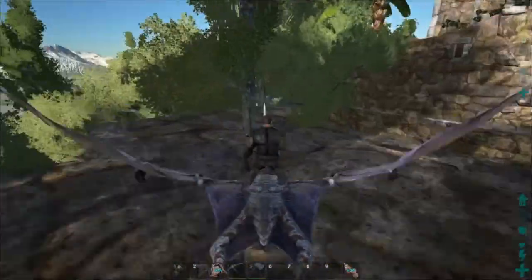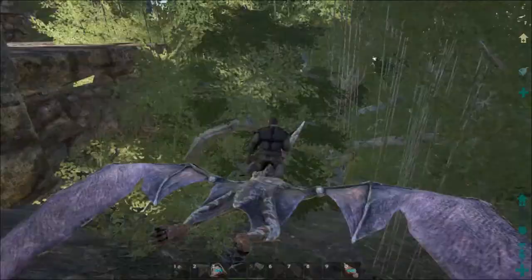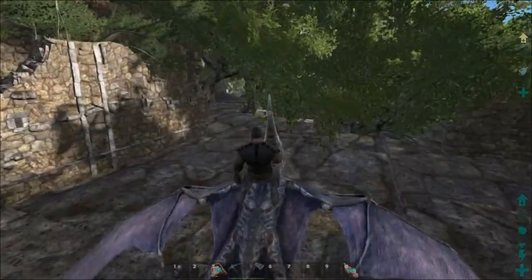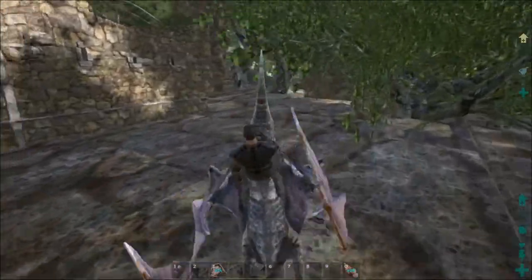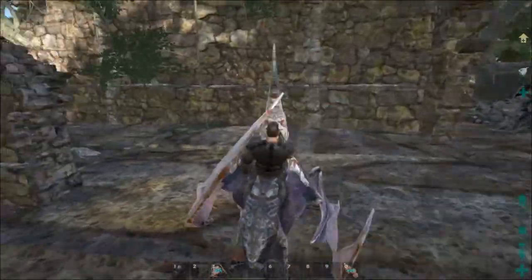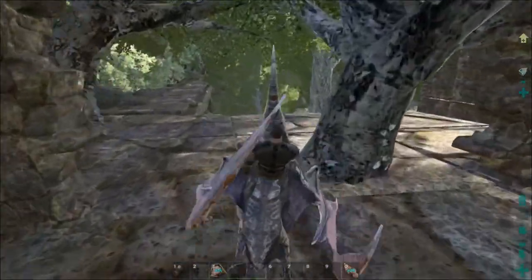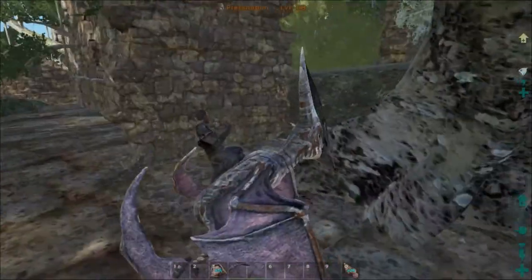Oh my gosh, look at this — my bird would actually land and stop running around so fast. This looks sweet. I'm gonna try and find this in our game on Achilles' server and get a look around, maybe potentially build a small outpost there.